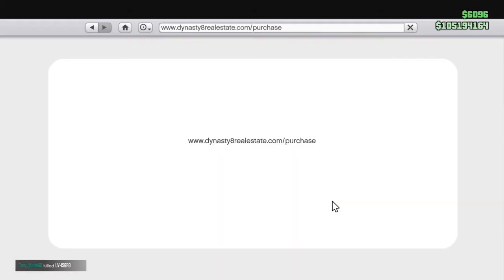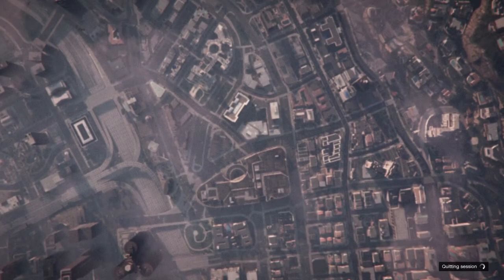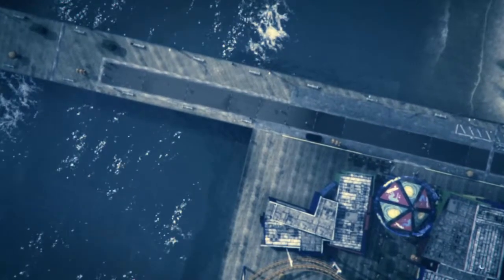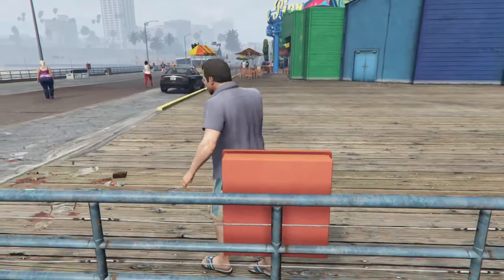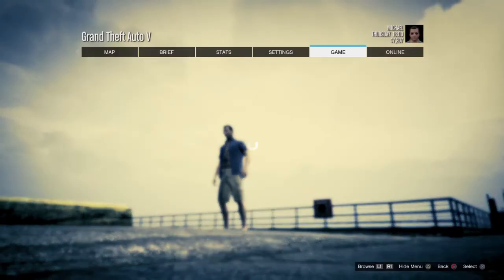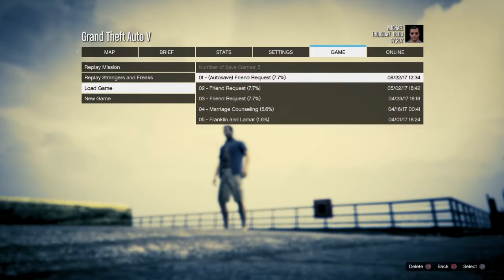Once you've done that and bought your properties, go to the pause menu, go to online, and leave GTA Online to drop back into story mode. Once we load into Michael — or whichever story mode character you load into — you're going to need to load up a previous save game, because if we go into director mode now it will take us back to the prologue. So load up your auto save.